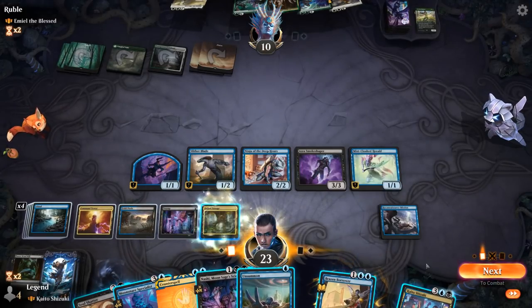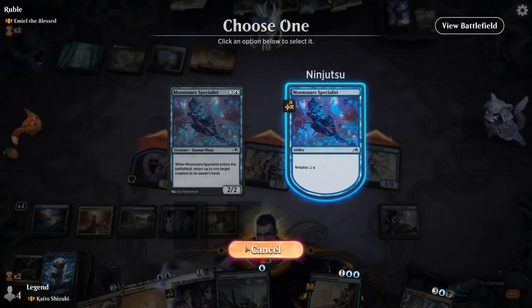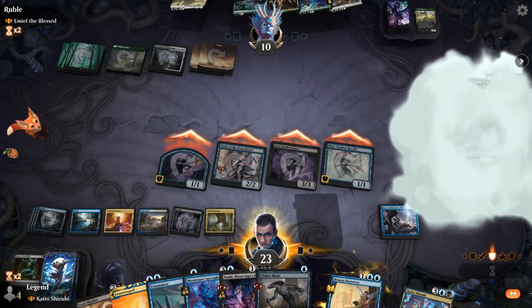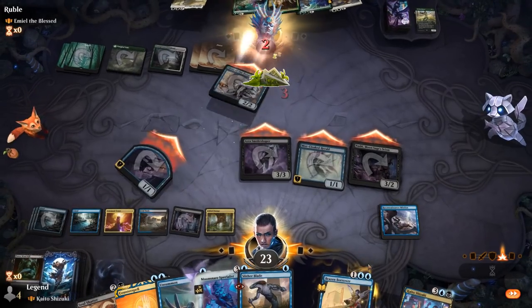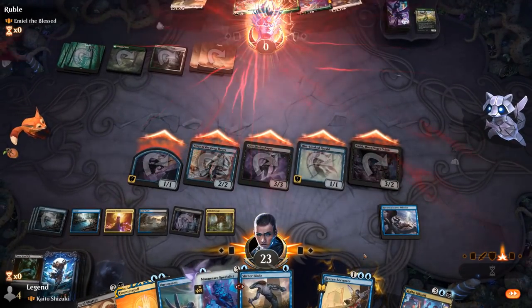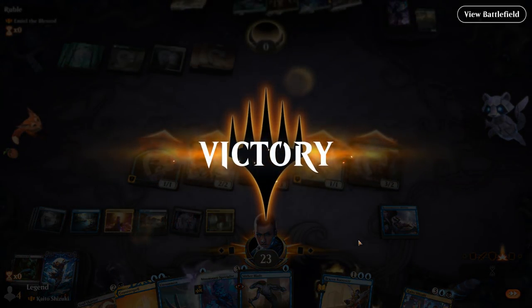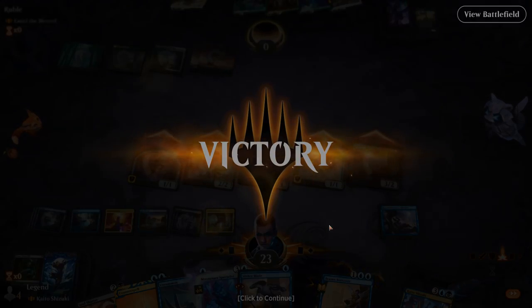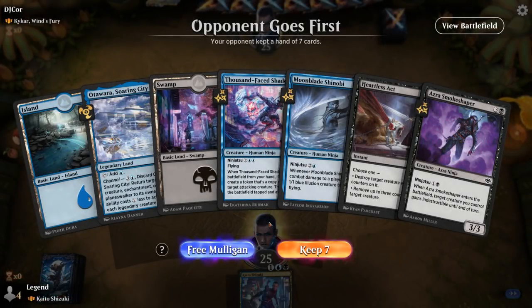Untap and we should have lethal here if we ninjutsu a couple creatures — that should be 10 damage. Nice showcase of Reconnaissance Mission once again — our deck has a few of these Coastal Piracy-like effects.